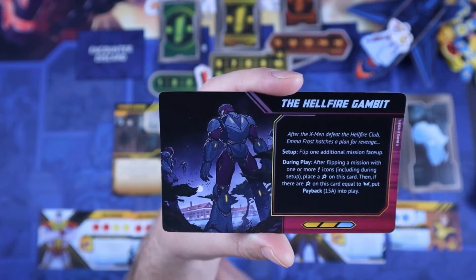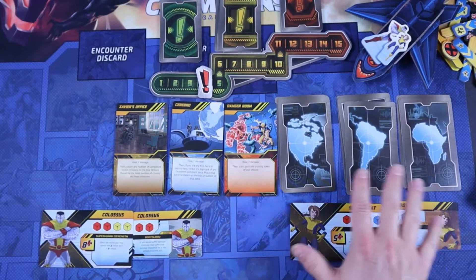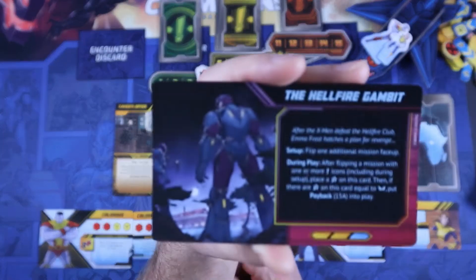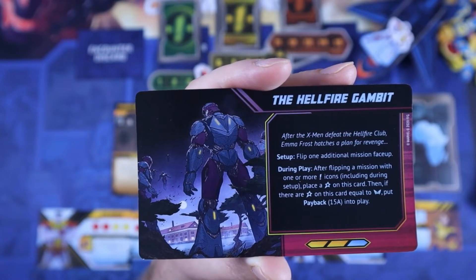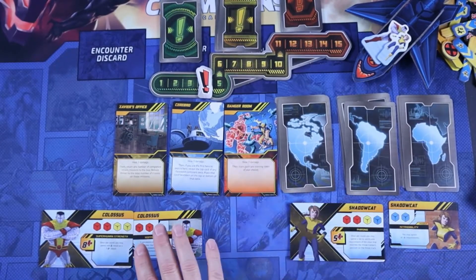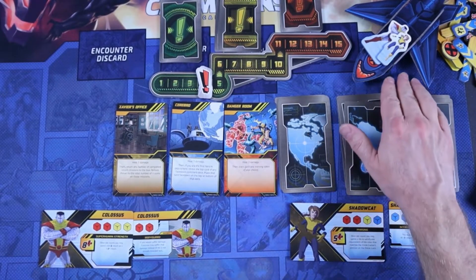The setup says flip one additional mission face up. In a normal two-player game with two heroes, you only flip up one of the continent missions face up — but we're going to flip up two. During play, after flipping a mission with one or more icons — including during setup — place a success token on this card. Then if there are success tokens equal to the number of players, put Payback into play. So when I flip over the two missions, if I get two crisis icons, I'll actually put Payback into play at setup, which I think is not very good. I've played this mission off camera a few times and that hasn't happened yet, but if it happens this game, it's going to be tough.